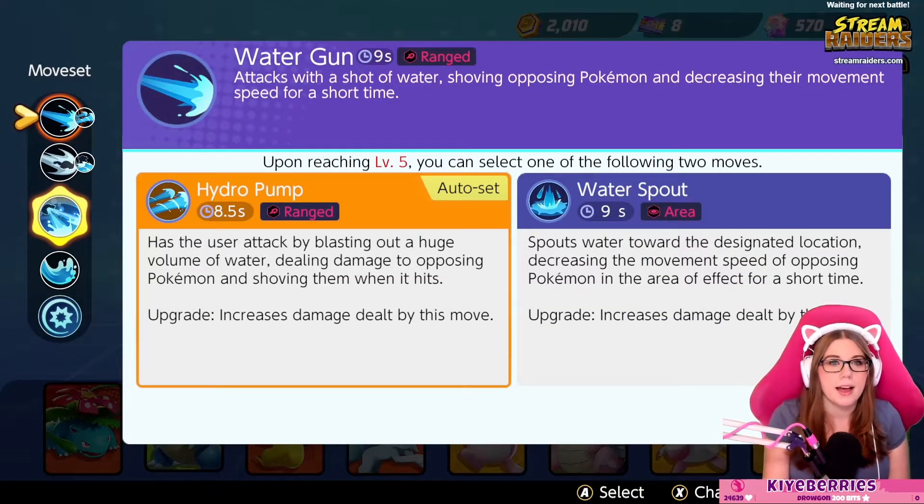His first move is Water Gun. It attacks with a shot of water, shoving opposing Pokémon and decreasing their movement speed for a short time. So it's a knockback and damage. At level five you can upgrade it through Hydro Pump or Water Spout. I've heard really good things about Hydro Pump — it blasts out a huge volume of water, dealing damage and shoving opposing Pokémon.